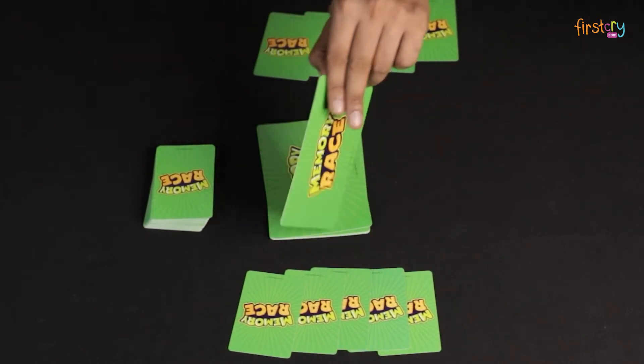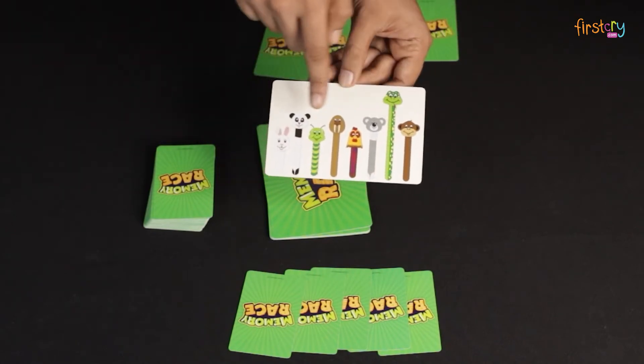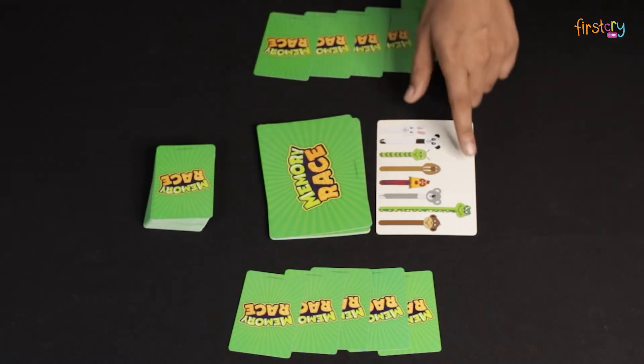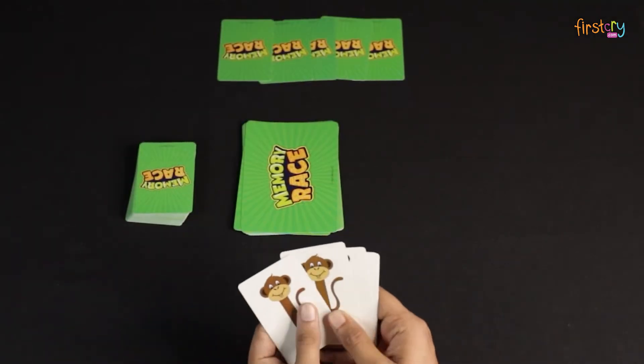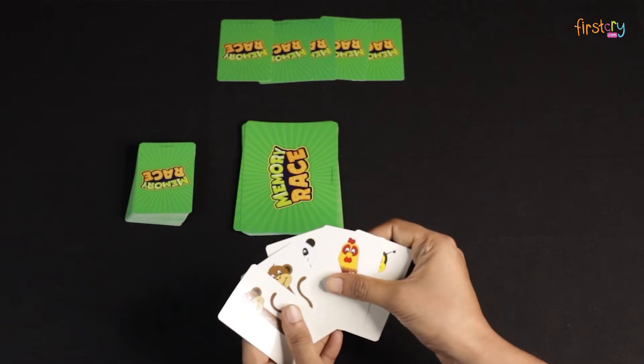The youngest player will begin the game by flipping open the first group card, which will have pictures of 8 animals on it. Players must now quickly memorize all the animals of the group card opened and flip it as soon as any one player shouts, done! Now you must place all the matching animal cards from your hand, which you remember, face down next to the group cards deck.